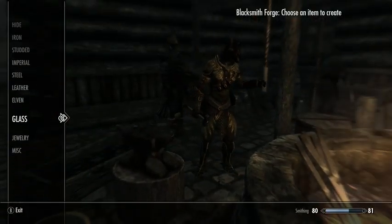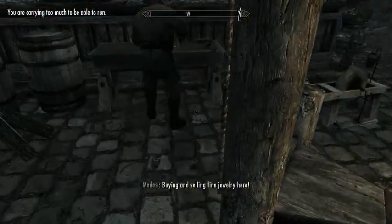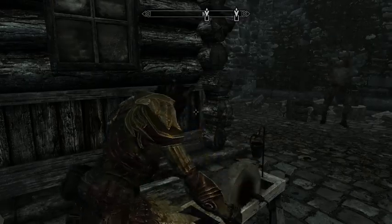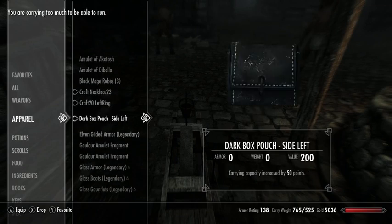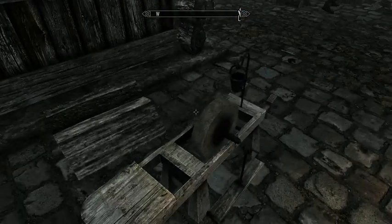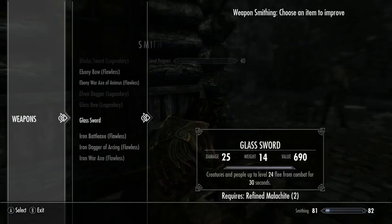We're still overburdened. Can I do any more glass stuff? I can make a glass spell — sweet. I'll improve it because this is something I'd probably use. But I shouldn't improve it — I think I took off my crafting gear. Craft ring on the left, smith ring on the right. This is definitely not the best crafting setup you can get, because normally you want a bigger set of things.